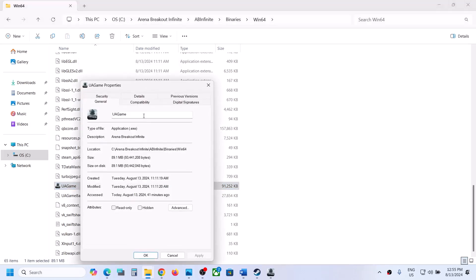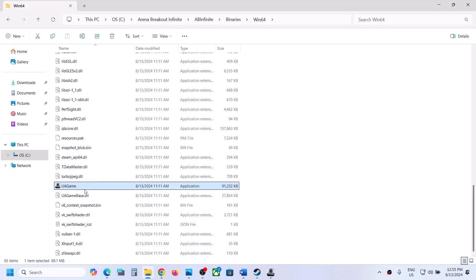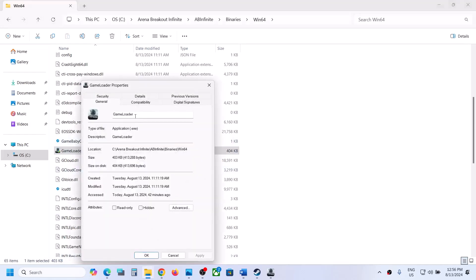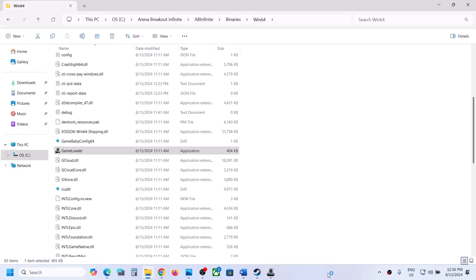If that does not work, go to properties again and this time check compatibility mode — select Windows 8, hit apply, click OK and launch the game. If that does not work, try Windows 7. If that does not work, check 'Disable full screen optimization,' hit apply, click OK, and launch the game. Do the same steps for the second exe file: set it to run as administrator, try Windows 8 or Windows 7 compatibility, and disable full screen optimization if needed.